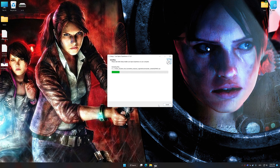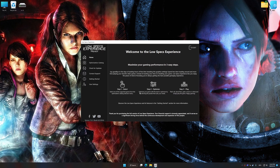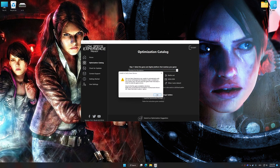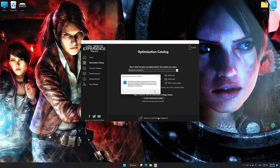First of all, start the installation process for Low Specs Experience. Once the installation is complete, start it from the newly created Desktop shortcut. Now select the optimization catalog, select the applicable digital platform, and then select Resident Evil Revelations 1 or 2 from the drop-down menu. Once done, press the load the optimization package. If Low Specs Experience does not automatically detect a supported game version on your system, manually select the game installation directory, press OK, and the optimization control panel will load.